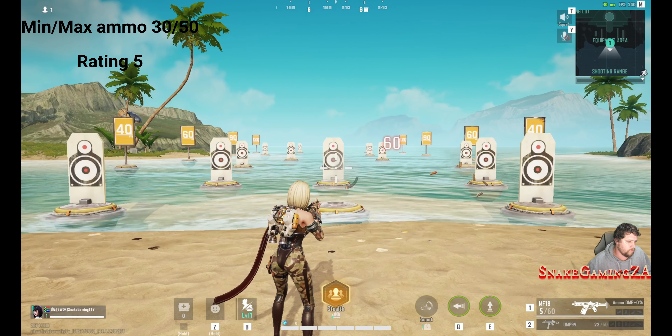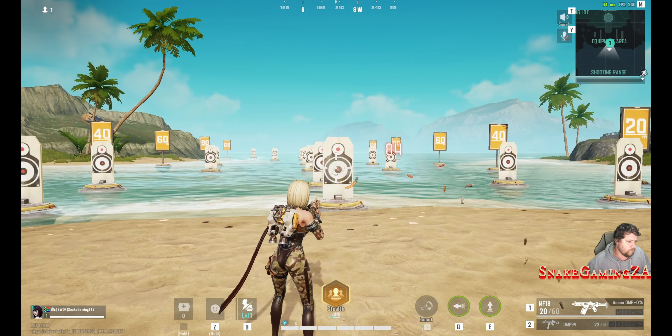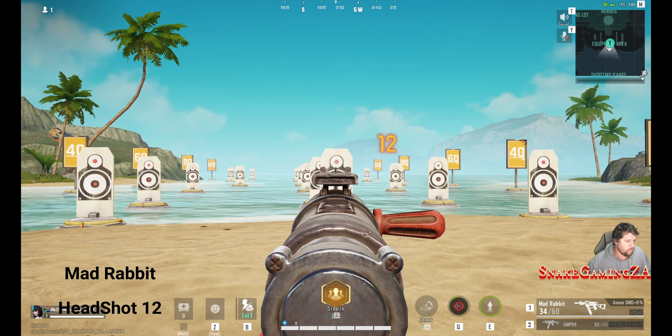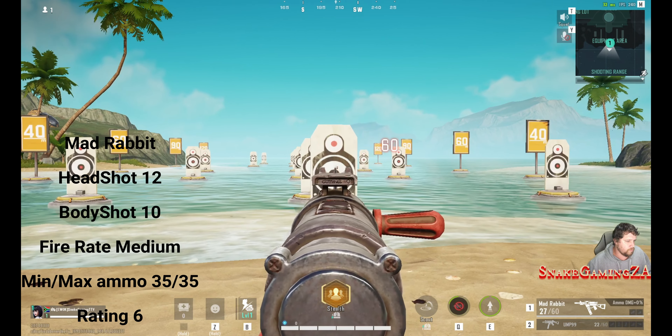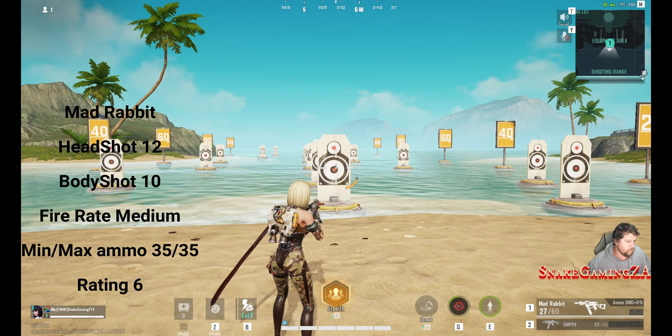Next up, with the MF-18 — I did not know this was an SMG, but it is classed in the SMG range — and I hate burst fire weapons. Headshot 23, body shot 20, so it does a lot of damage. It is a burst fire rifle, minimum ammo capacity at 30, maximum of 50. I gave it a rating of 5. I hate burst fire.